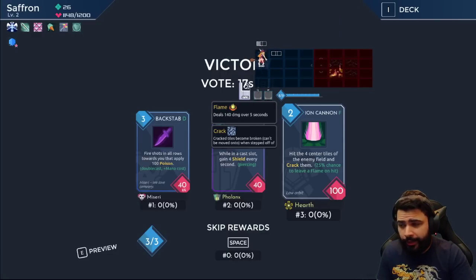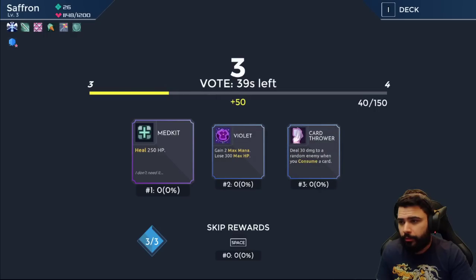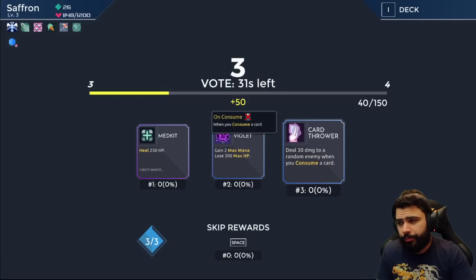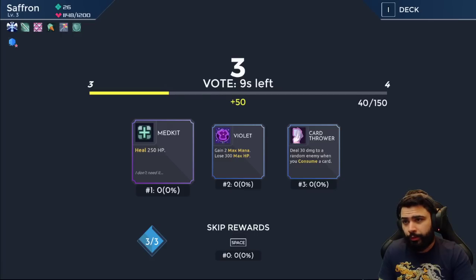This tile-break card is cute but no thanks — we have good close-range stuff right now. Two extra mana sounds cute. You can consume cards but we don't have any card-consume synergy at the moment. If we go frost-flow, none of this synergizes. If I had Blue Blood I'd take mana. If I had faster mana regen I'd take mana. We'll just take Card Thrower.